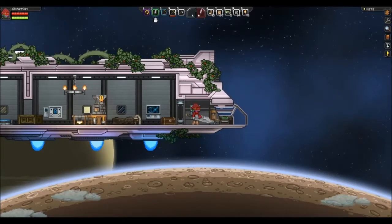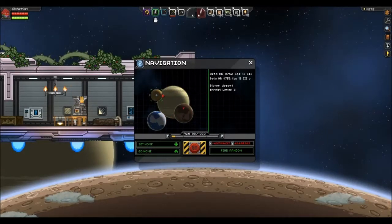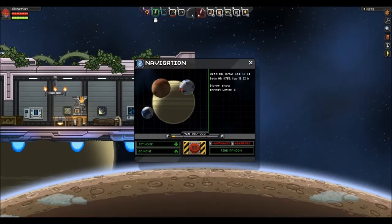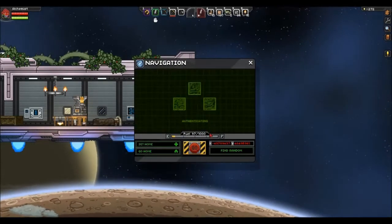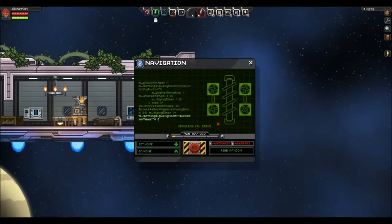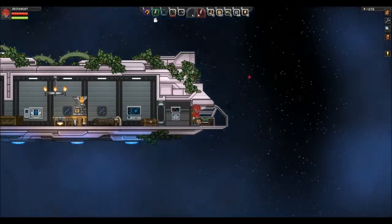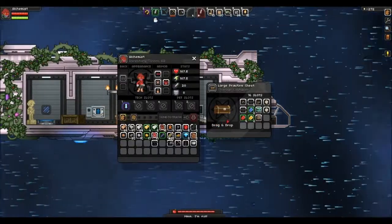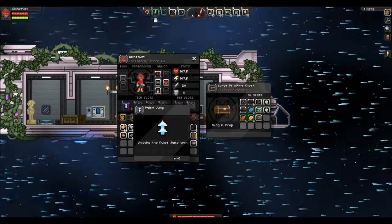How much fuel we got? 98. Snow, moon, desert — can't land there. We'll go to the desert planet; at least we won't freeze there. Well, we might freeze at nighttime, but we won't be constantly freezing. Oh by the way, I got a tank — it's a pulse jump, it basically lets me have a little double jump. I found it in a high tech chest and it's been pretty darn helpful.